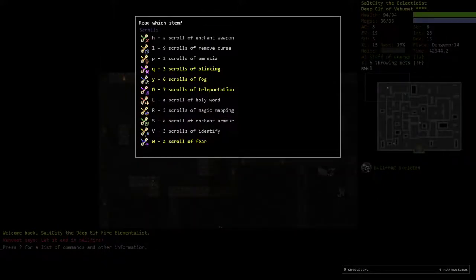Alright, welcome back guys. It's a two small dungeon crawl, stone soup, the depot, fire elementalist. Thingo continues, hooray.